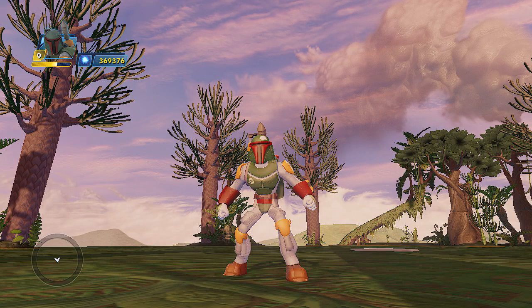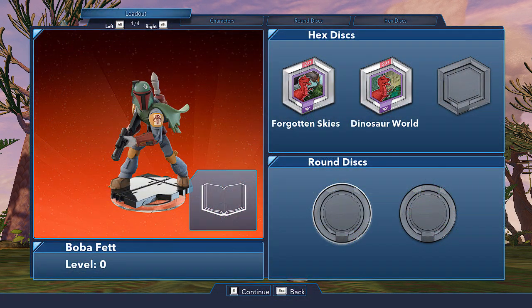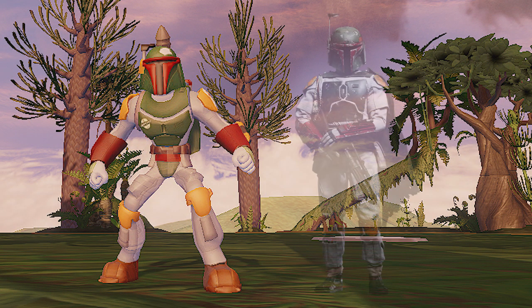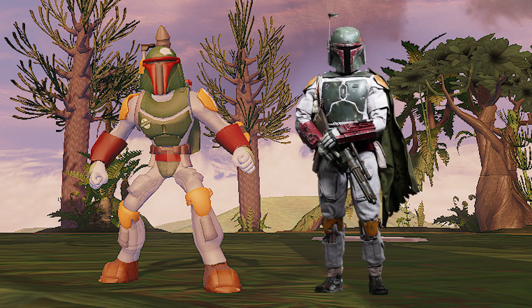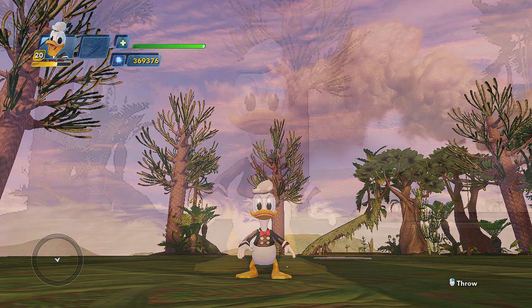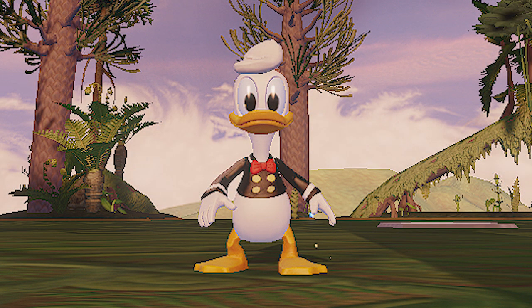Next up is Naxtus Knight. He created some great reskins of classic characters, starting with this Boba Fett reskin. It represents his original look from the film, so with all these subtle tweaks, he's looking just like his classic version from the films. Next, he created this DuckTales version of Donald Duck. I absolutely love the recoloring on this mod, and I would love to see more DuckTales characters created.